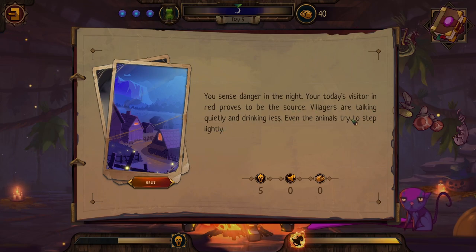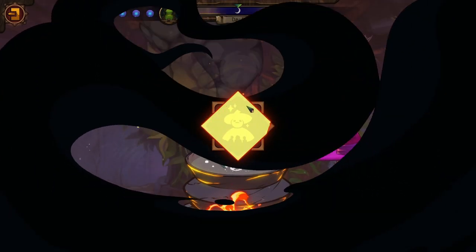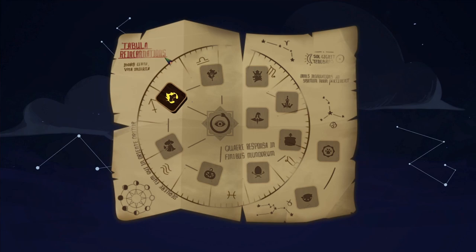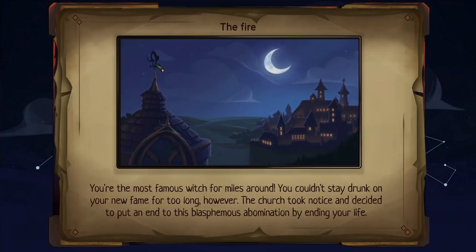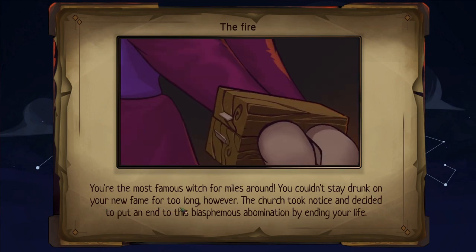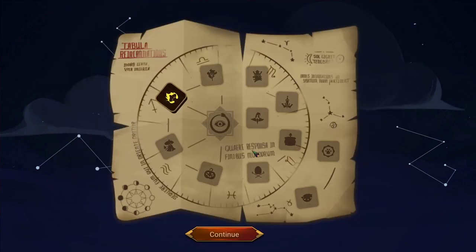Game event: 'You sense danger in the night. A knight errant saw a scarecrow roaming the fields at night and untangled himself from a haystack.' Then the fame death screen triggers: 'You are the most famous witch for miles around. The church took notice and decided to put an end to this blasphemous abomination — by ending your life.' So we cannot get too famous either!